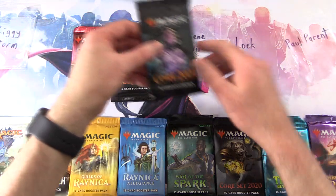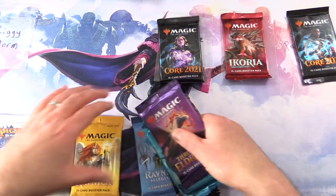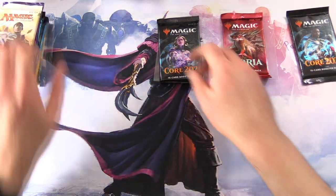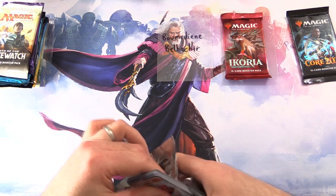We'll hand things out like so. Ziggy Storm, a very hungry fellow indeed, will get these eight packs here. Alright, let's get started. Thanks for being a patron, Vermidian Belverture. The patrons get the rares, mythics, foils, and anything over a buck.